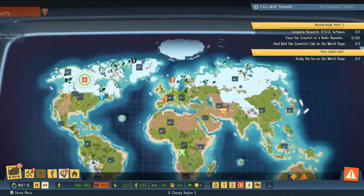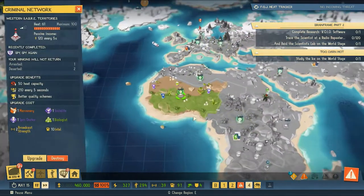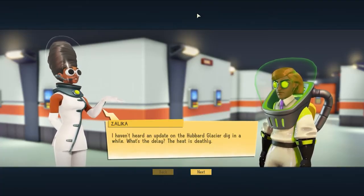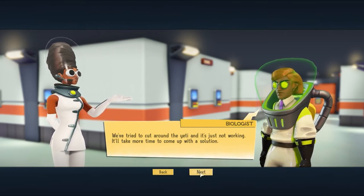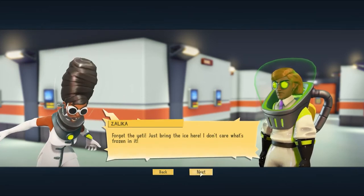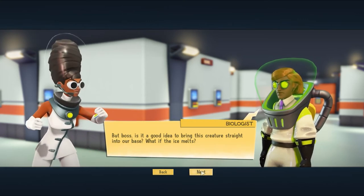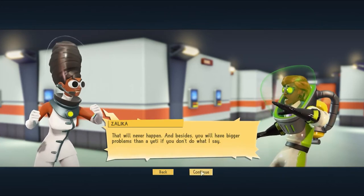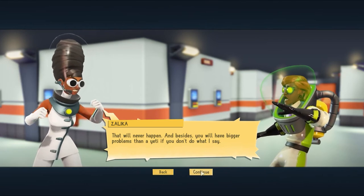Launching schemes, taking care of a bit of this and moving forward. 'I haven't heard an update on the Hubbard Glacier dig in a while — what's the delay?' 'The heat is deadly, we've tried to cut around the yeti and it's just not working.' 'Forget the yeti, just bring the ice here — I don't care what's frozen in it.' 'But boss, is it a good idea to bring this creature straight into our base? What if the ice melts?' 'That will never happen — and besides, you'll have bigger problems than a yeti if you don't do what I say.'